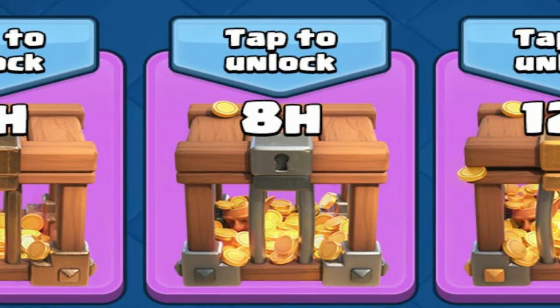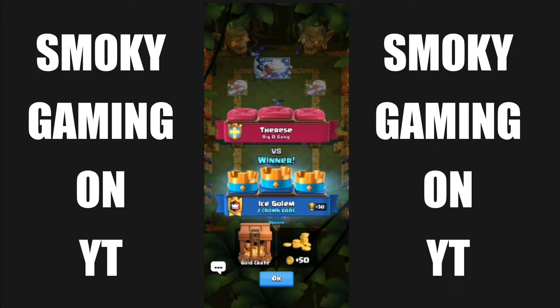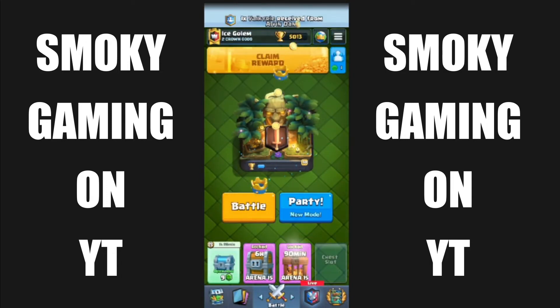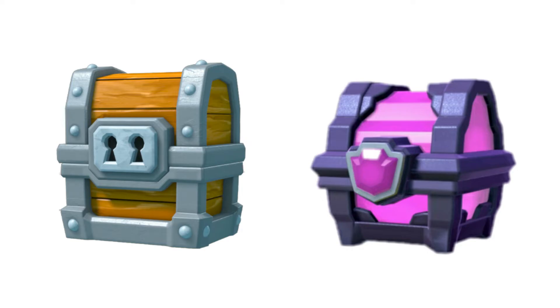The second thing you need to know is that there are 3 variations of gold crates. A regular gold crate that can contain from 1000 to 2000 gold, and a plentiful gold crate that can contain from 2000 to 5000 gold, and it is as common as a giant or a magical chest.